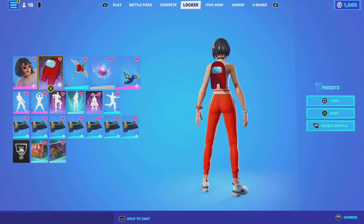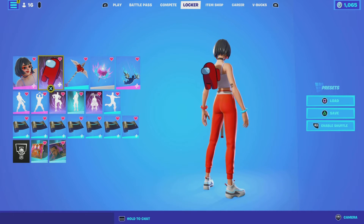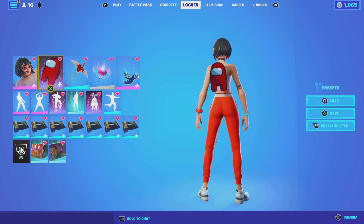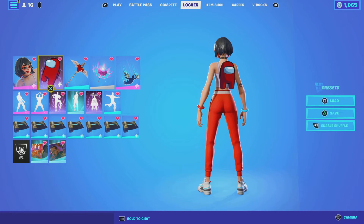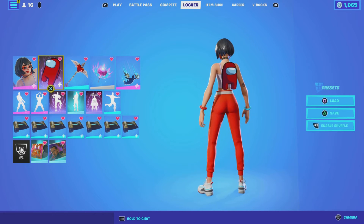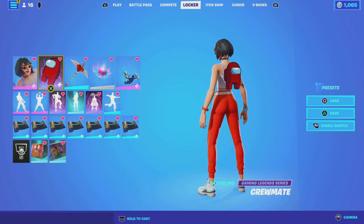For those of you wondering how to get these cosmetics, the first step is you need a laptop. All you do is download the Epic Games Launcher onto your laptop — make sure you have a good laptop to do this. After you're done with the Epic Games Launcher, you just sign in to your PlayStation account. As soon as you pull up the launcher, it will tell you to sign in — just select 'Sign in with PlayStation Network.'